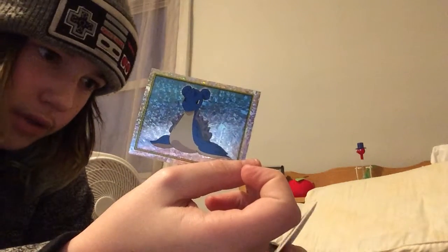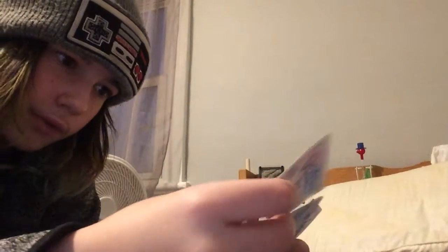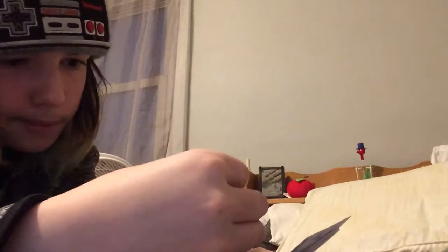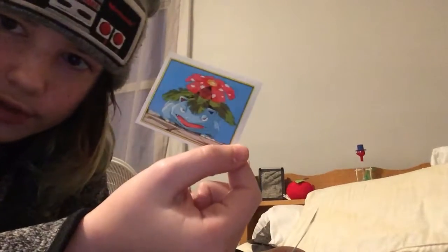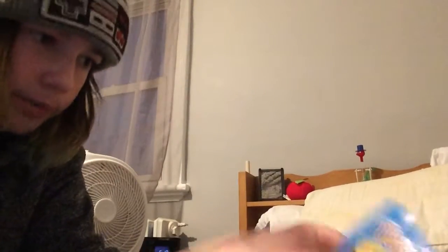I don't remember the name of this Pokemon. We got a Shiny. We got Ash holding a heart. We got whatever this thing is. We got Ekans and Koffing. I think it's Bulbasaur. And Ash with some sort of star. Next pack.